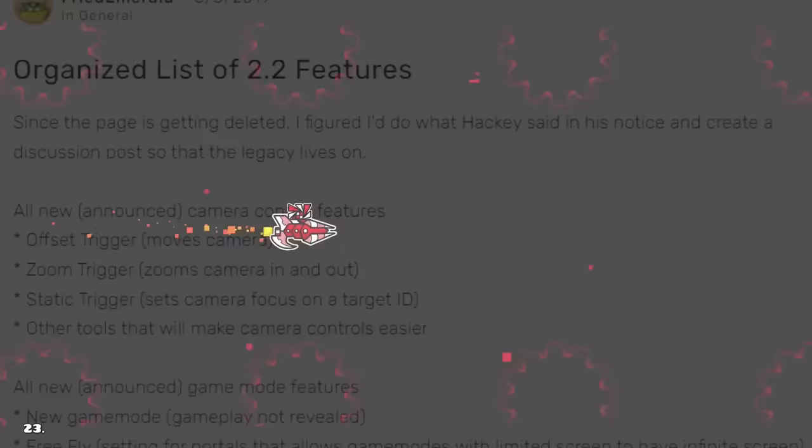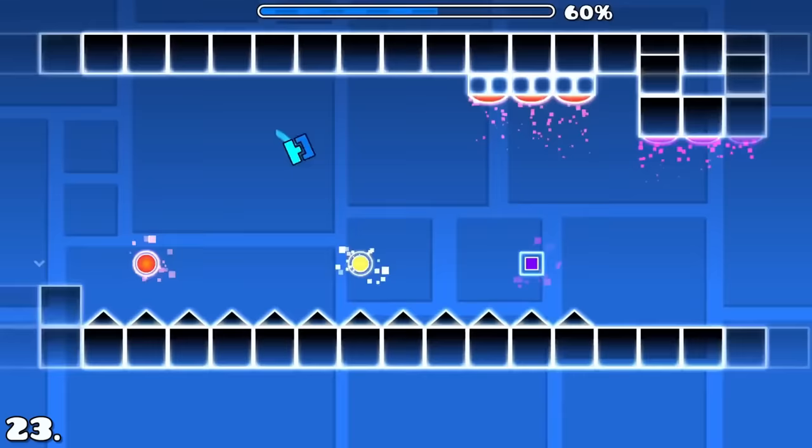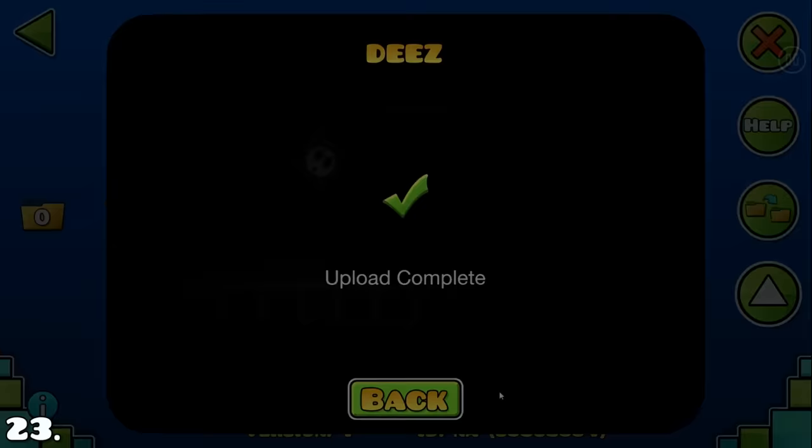The Geometry Dash 2.2 update brings a ton of features to the table, and there are certain mods that allow you to access some of these features, even being able to upload 2.2-based levels. With these features, the level After Dark was created, which looks more like an edit than an actual level.